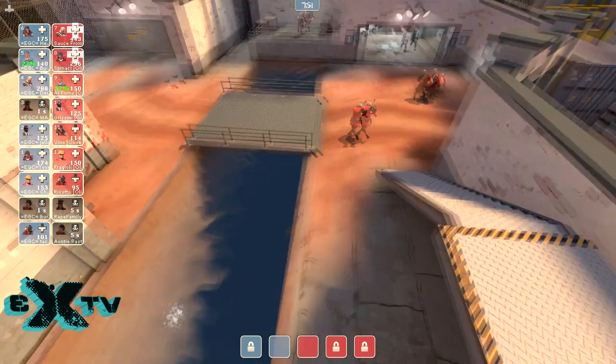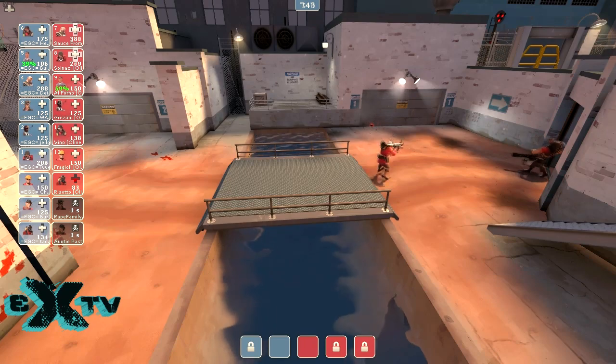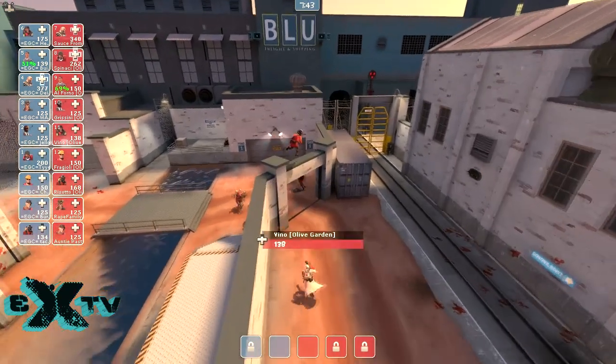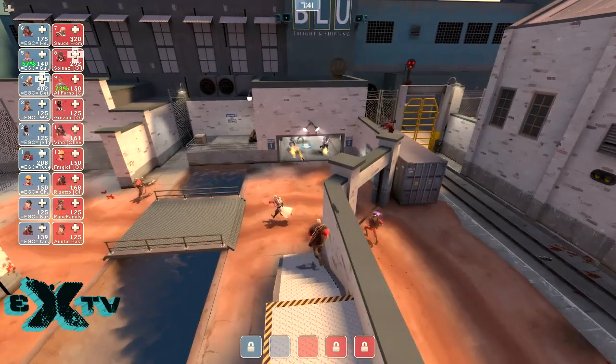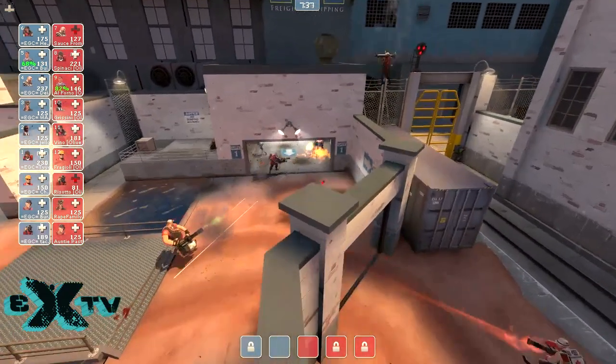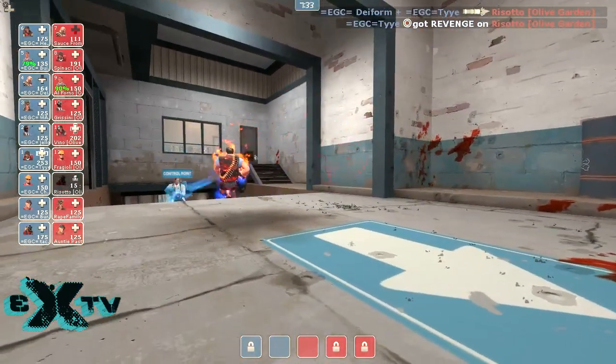Just Google 'community TF2 HUD' anytime you need it. I have a custom scoreboard on the left-hand side that I threw together for Highlander — I'll include that file as well. Basically just install the community HUD and then replace the spectator tournament file with my Highlander file and that's how you get this HUD.